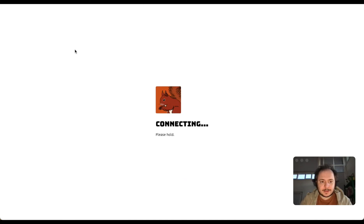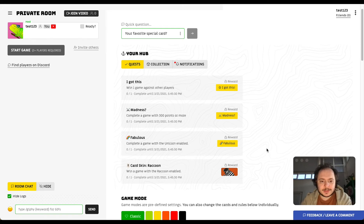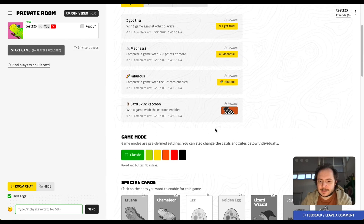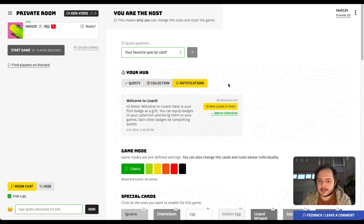After creating an account you get a hub with quests — for example, winning a game against other players awards a badge you can equip to show off. There's also a card skin you can earn by winning a game with the raccoon card enabled, which changes the raccoon's appearance when you play it. There's a collection tab showing all your badges and card skins, plus notifications for updates and gifts.